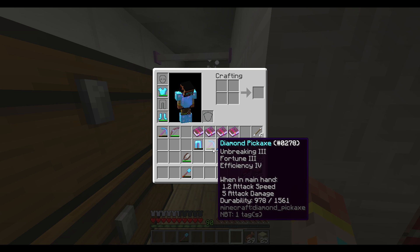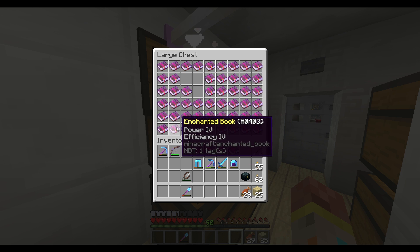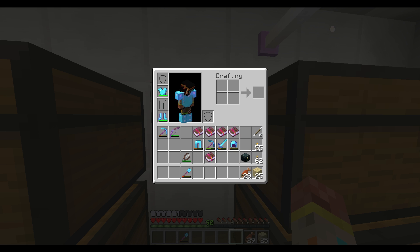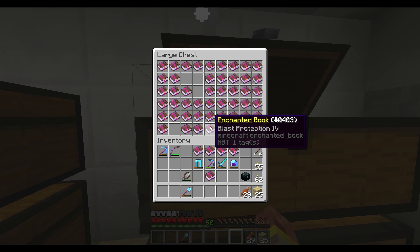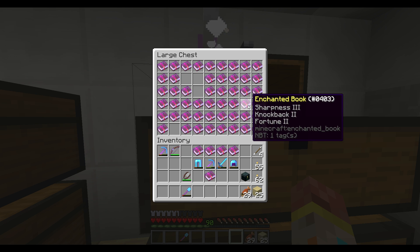We have Fortune III, Efficiency IV — if I can find an Efficiency IV book in here we might be able to get it to Efficiency V. And then we have Looting III. Is there anything else I can add to the sword? Let me quickly look it up on Google. Enchantments — okay, go down to the sword. Bane of Arthropods has no effect since I already have Sharpness. We can have Knockback — we can add Knockback, and Fire Aspect maybe. Oh, and there's another Fortune II book, let's add this over here.